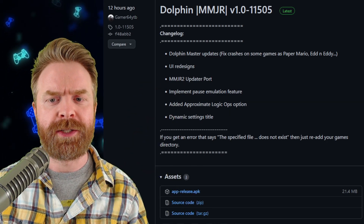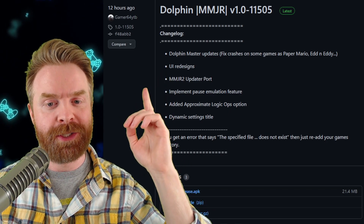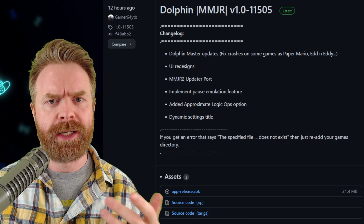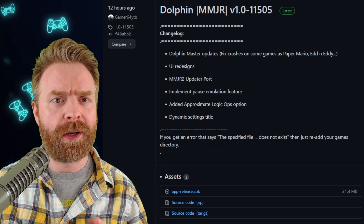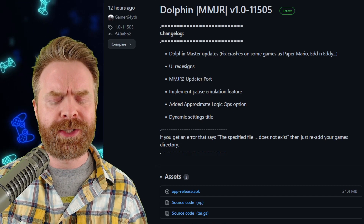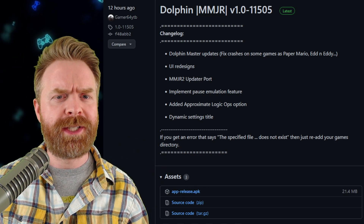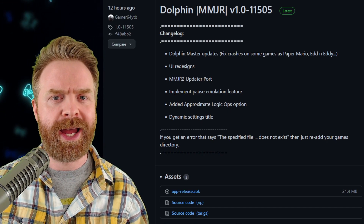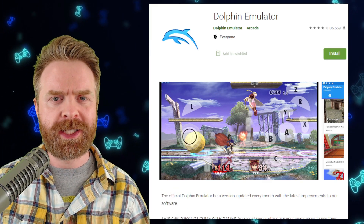The new MMJR release brings the following changes: Dolphin Master updates, which fix crashes on some games like Paper Mario; UI redesigns; and the MMJR 2 updater port, which is a big one — it should be much easier to update the app now without re-downloading from GitHub. If you are using MMJR and update to this version, just open it and it'll automatically check for updates. You can also install this APK alongside the Google Play Store version of Dolphin since they're completely separate apps, so it might be worth having both to see what works best for you.